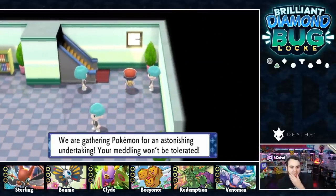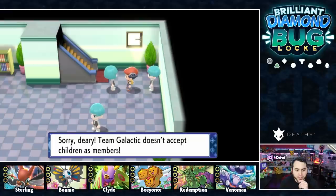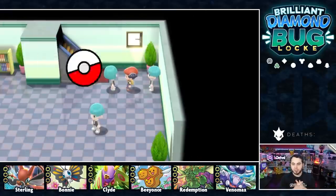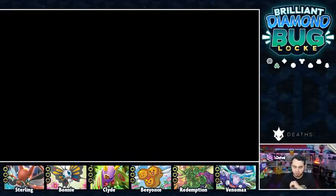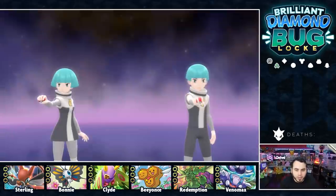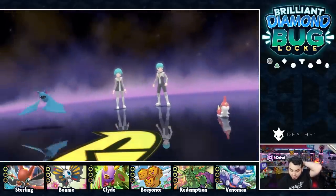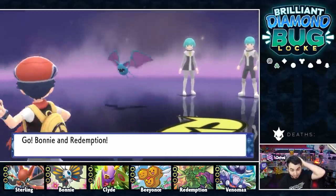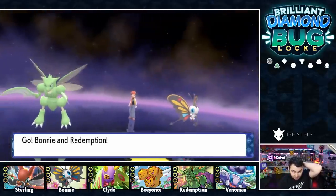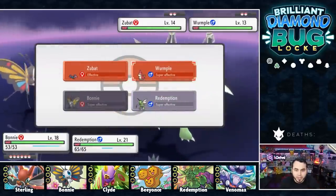Team Galactic says they're gathering Pokemon for an astonishing undertaking and don't accept children as members. They've got four Pokemon — Wurmple and Zubat. We should be A-OK against this. Bonnie and Redemption don't care. Redemption does not like fighting side by side with Bonnie, let me tell you — Redemption's like, 'I'll just do it myself. Hold my G Fuel.' He doesn't care.